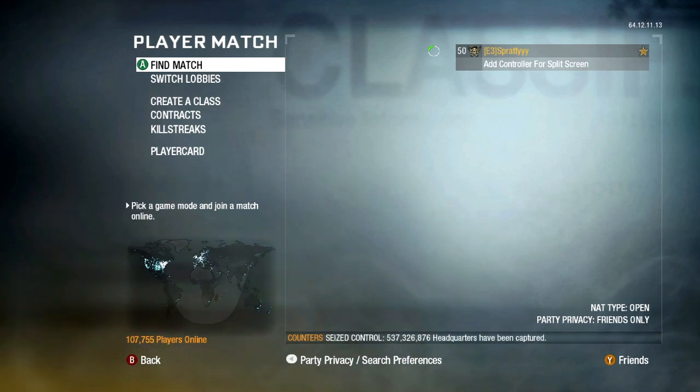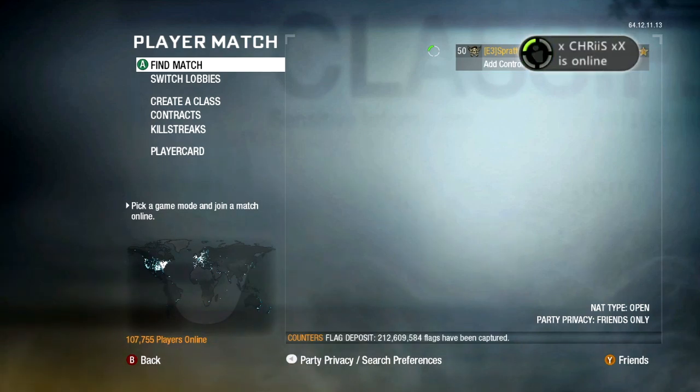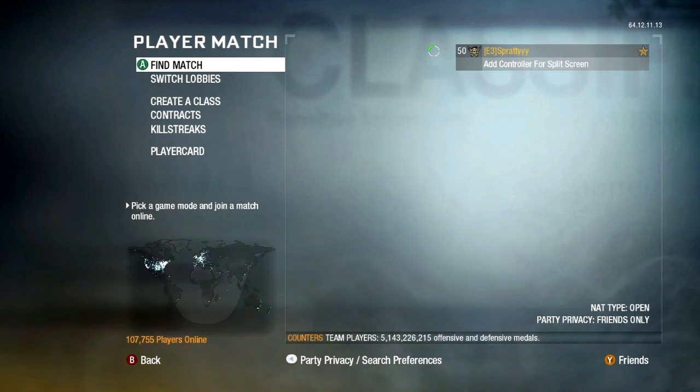A lot of people ask why I don't play on my FaZe Sprat account. Basically I had to pick one account to do the prestige challenges on. If I use my FaZe Sprat account I know I'll get into more sniper lobbies and I don't really like that, so I picked my Sprat account. On Black Ops I'd already done the prestige challenges before I got into FaZe.